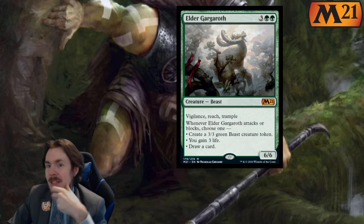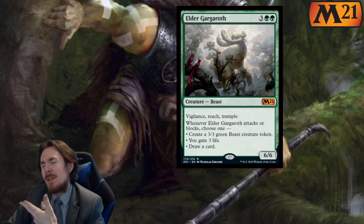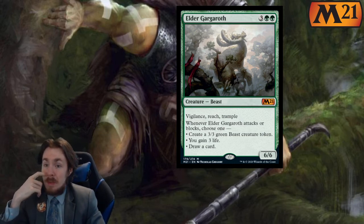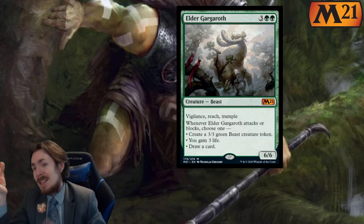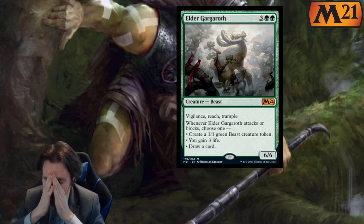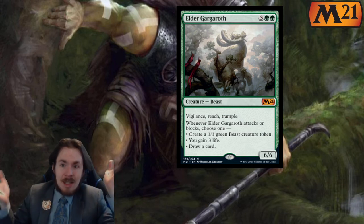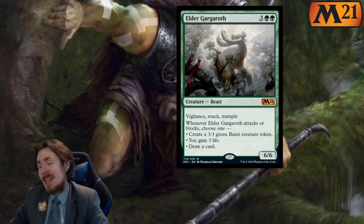Whenever Elder Gargaroth attacks or blocks, choose one: either create a 3-3 green Beast creature token, or you gain 3 life, or you draw a card. Green does have some card draw, but it's kind of strange to see as the third option. This is actually a very, very nice card. It helps you stabilize against quite a few things — against mono-red especially, against any kind of aggro. You can just drop it down, and with vigilance it can block like forever. In limited, this is a 5 out of 5. It's a bomb — it's insane.